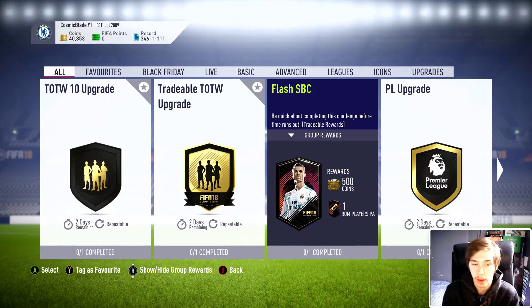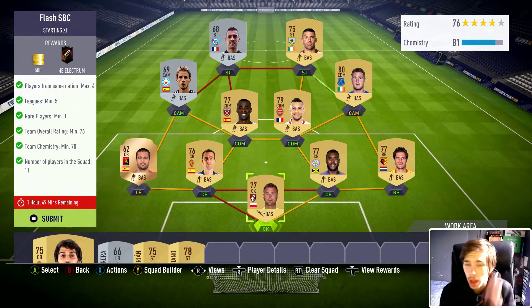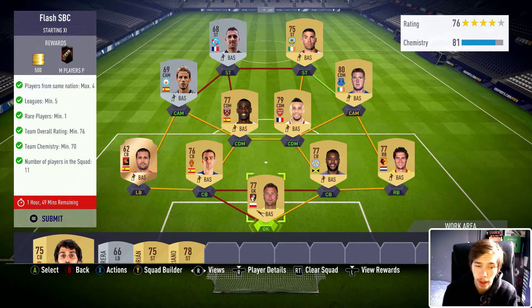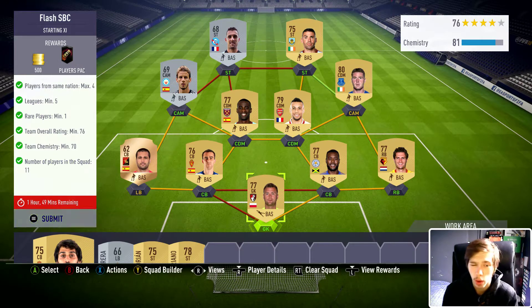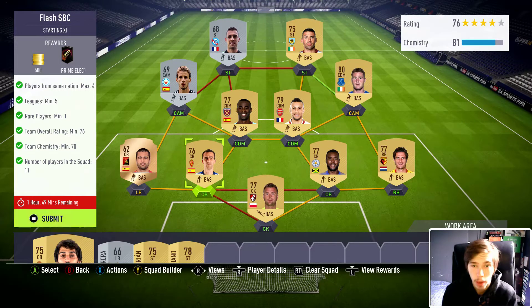Hey guys, welcome back to another video. Today we'll be doing a Flash SBC. The reward is a Prime Election Players Pack, which is quite good — it contains 6 silver and 6 gold players, and I think they're all rare.